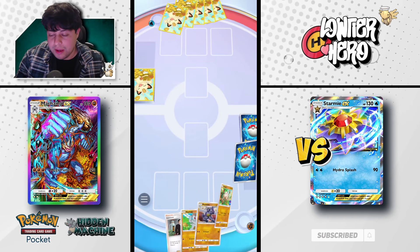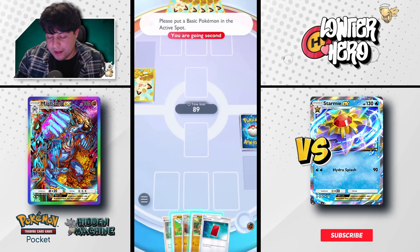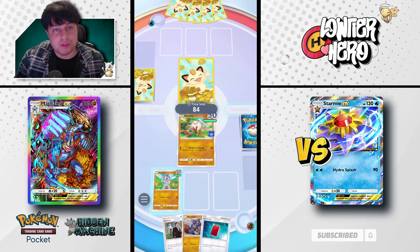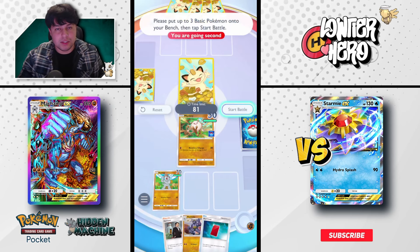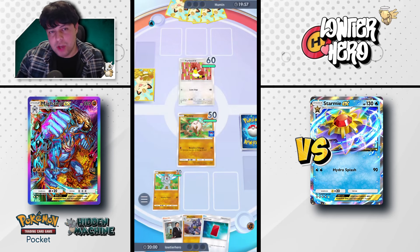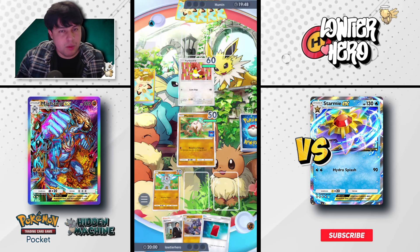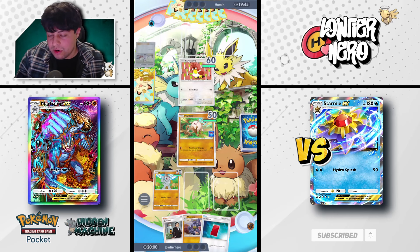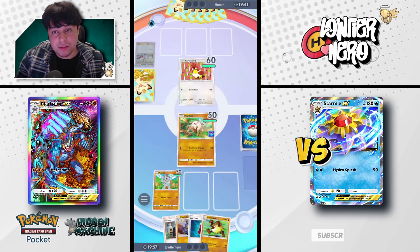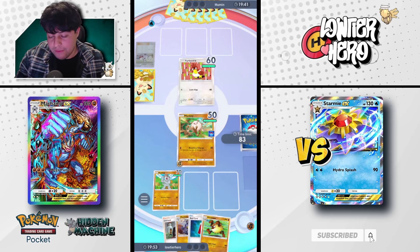Here's our first game and we are going second, which is amazing because we've got our Mankey and our Machop. This is like a perfect dream start, honestly. Let's see what we can do with this deck. Hopefully we are able to build up our Machamp on the back end. They used Research and are passing turn — I'm very happy about that.